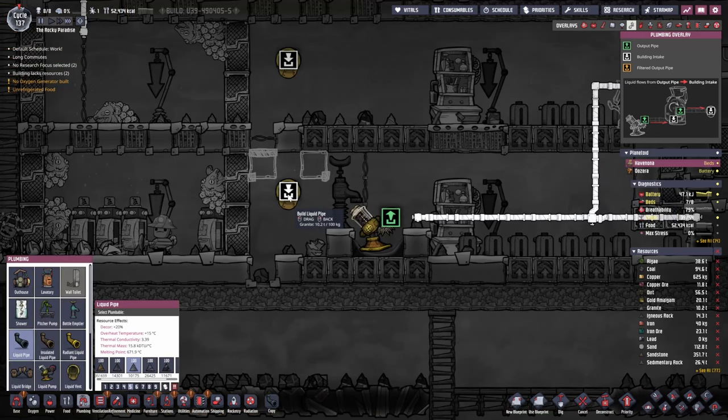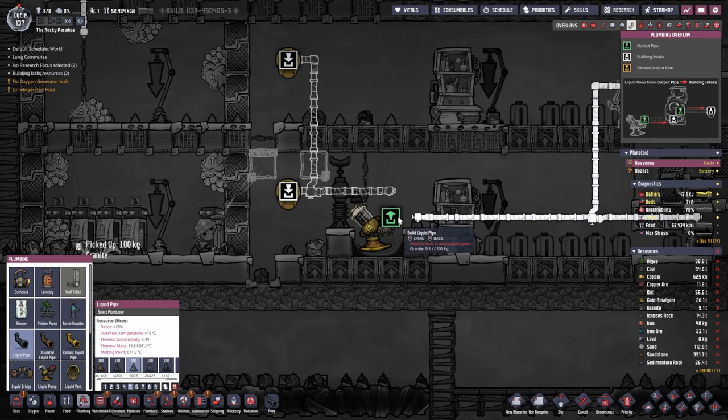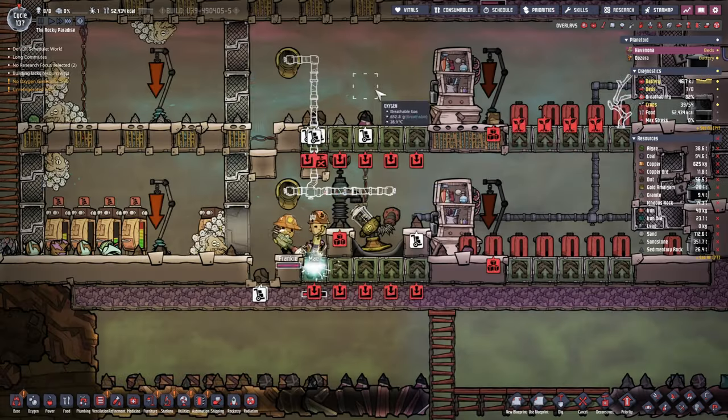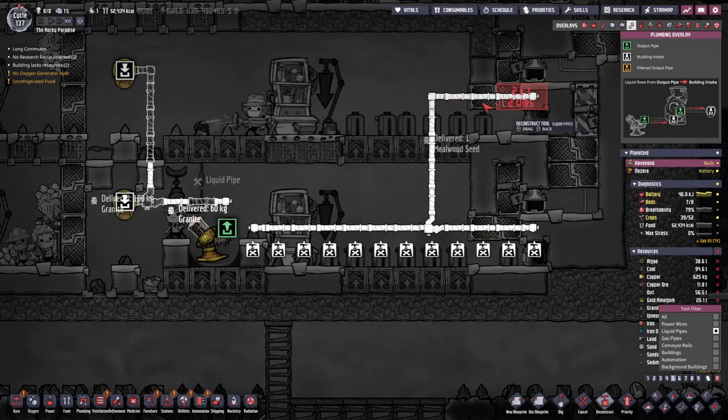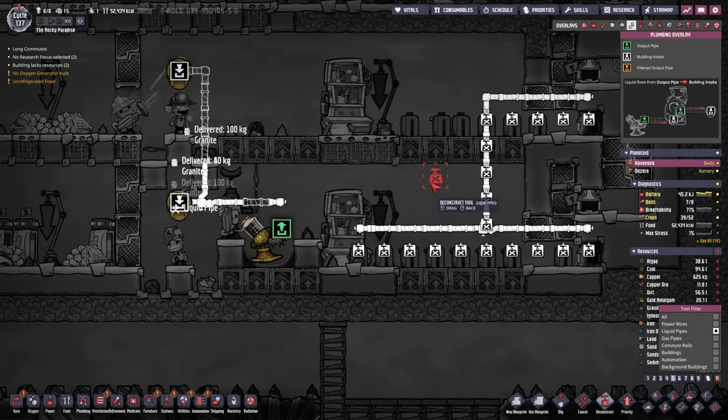All we gotta do now is grab those pipes and connect them up like so. Once again, highest priorities. We don't really need those pipes here anymore because that liquid is in, so we can take them out.